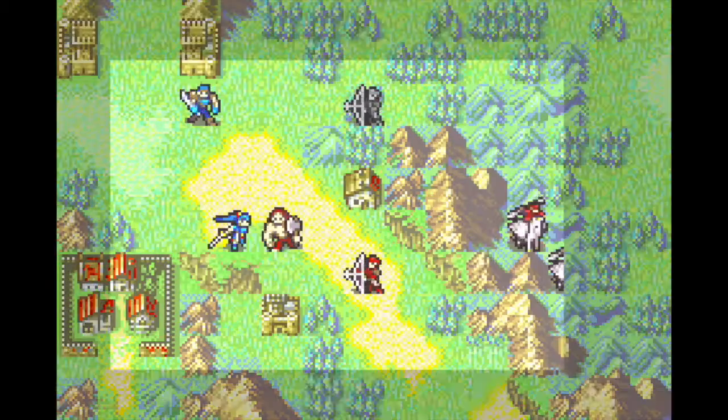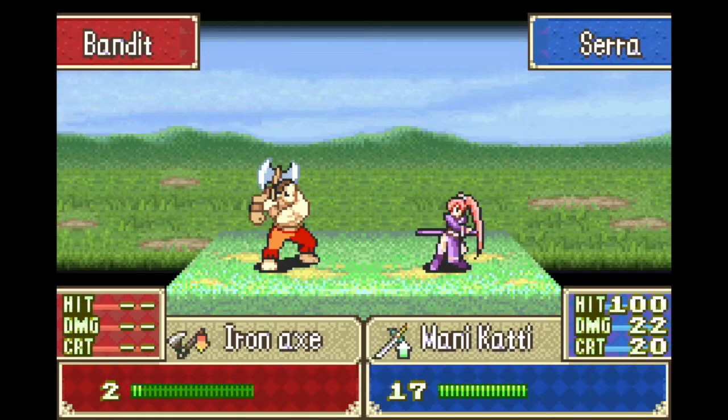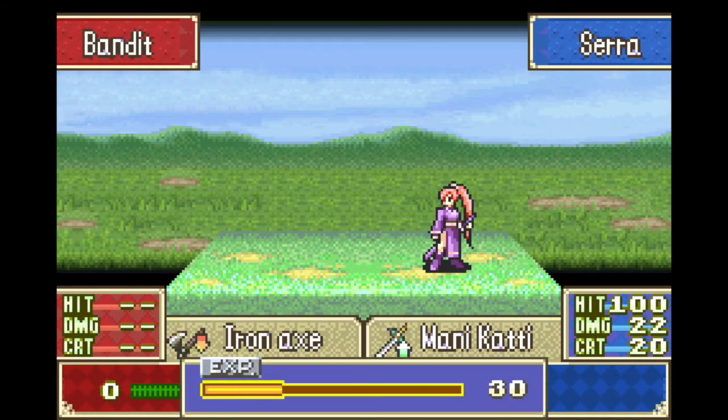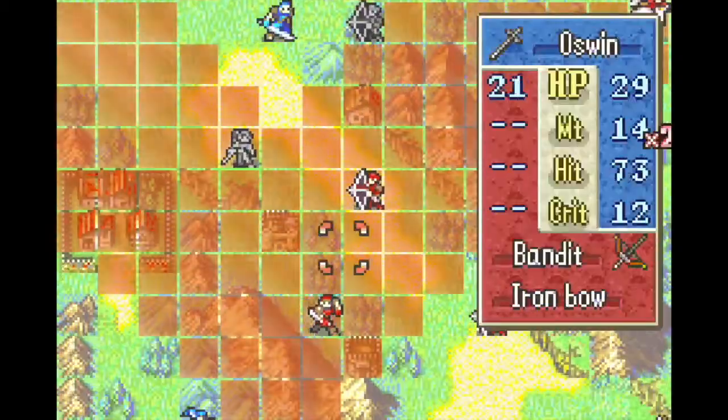Since this is so early and the enemies are relatively weak, this is going to be a trivial matter for most of the generics. We've got a ton of new units this chapter, one of which is Serah, who's got Lin's personal Lord class. Serah has a great personal weapon as well called the Manicotti, which is a powerful 1-2 range sword, so she'll have some nice early game utility for that.